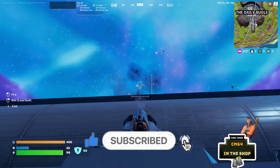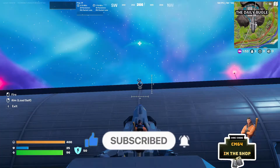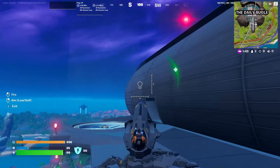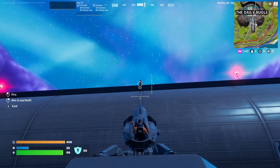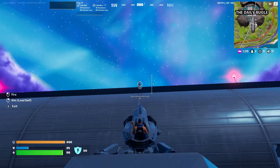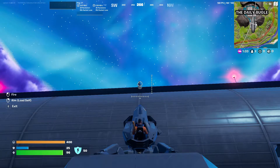200 headshot damage! So if you have 150 shield and you headshot someone with this — which is kind of hard to do unless they're up high, down here you really can't do it. Let's try a body shot now. 100 body shot — wow, I did not really know that.